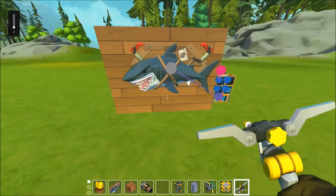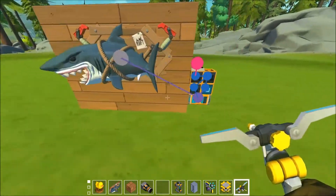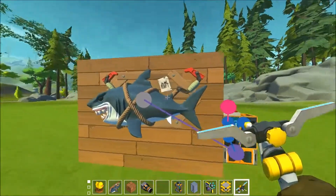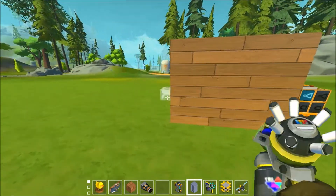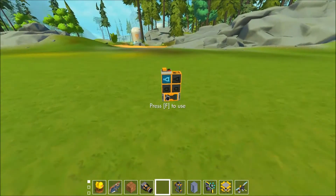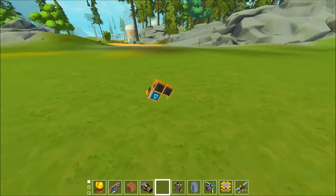Anyway, you get the idea of the raft shark mount. It just makes that sound and you can shut it off. It says Raft — you can use it to decorate your workshop or what have you. Yeah, that's the deal with updates in Scrap Mechanic. I'll delete this.